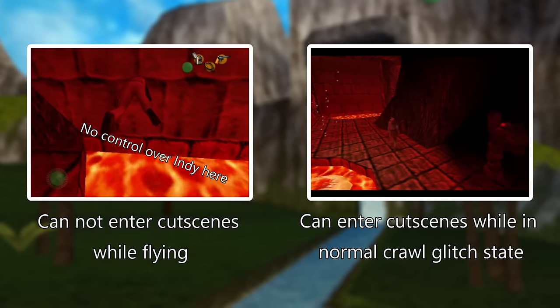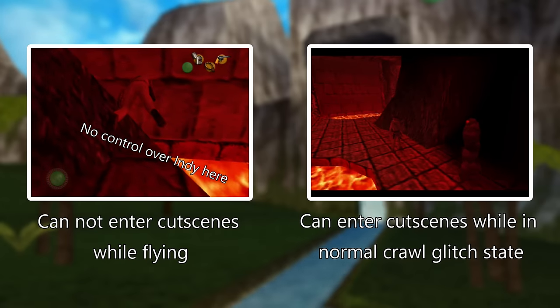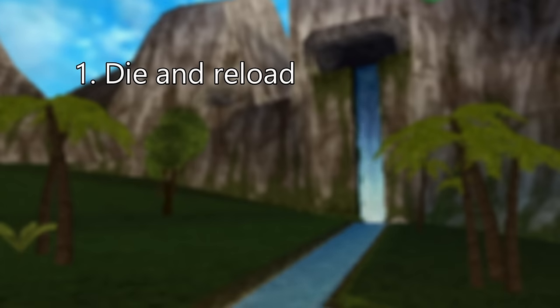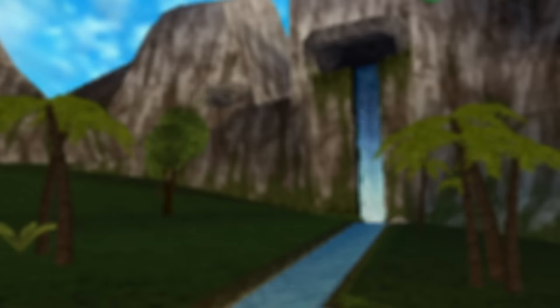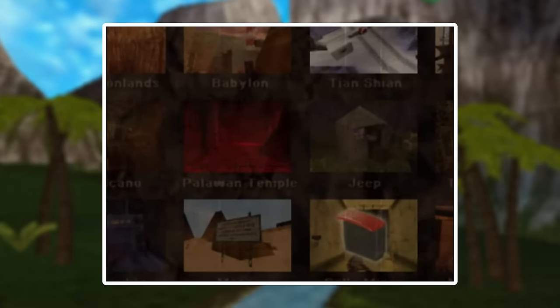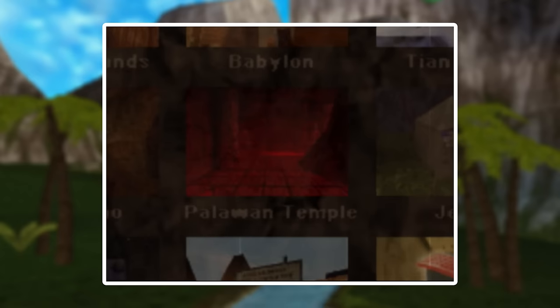To get rid of the crawl glitch state, you can do one of three things: you can die and reload, you can save and reload to load back in at the last checkpoint, or crouch next to a collectible item — which for some mysterious reason allows you to end the crawl glitch state. The level Palavan Temple is a prime example of the power of the crawl glitch, since it is played completely from start to finish with the crawl glitch state active.